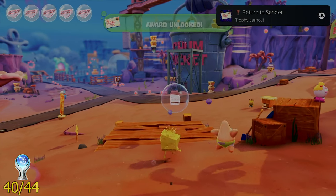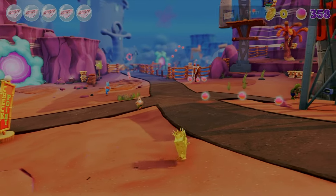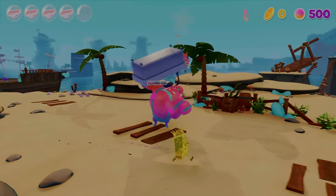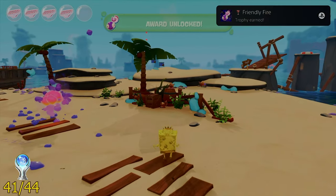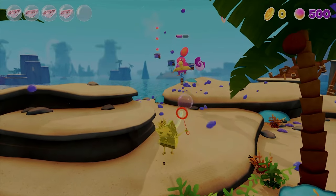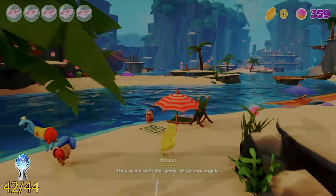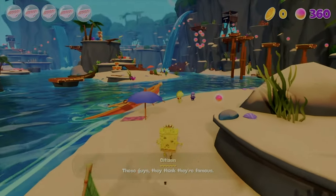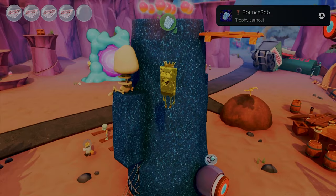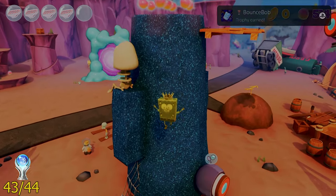Still destroying enemies, I got Return to Sender by knocking enemies into those big ugly-looking jelly blob things. Then Friendly Fire, earned by using a baby boomer to throw his bombs at the big fellow with the bathtub. Beach Spinner came next — just by spinning six umbrellas on the beach. The second-to-last trophy was Bouncy Bob, earned by bouncing on a bounce pad 10 times in a row.